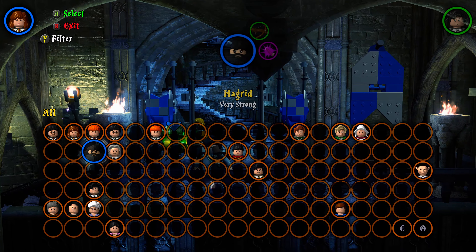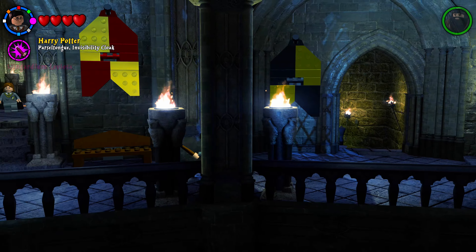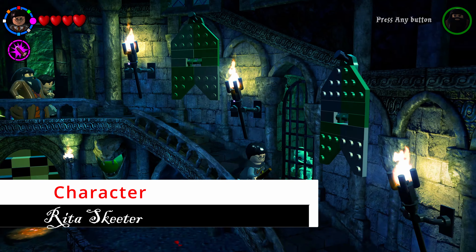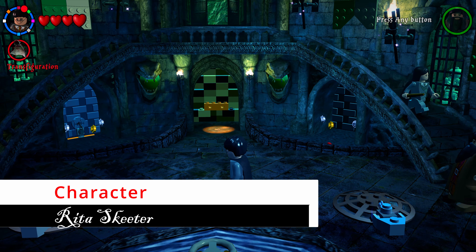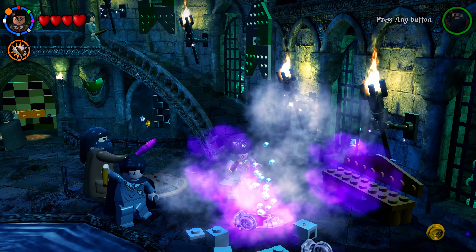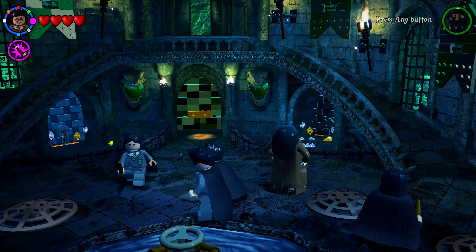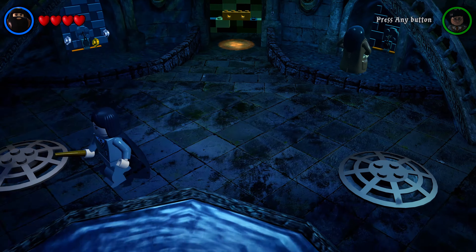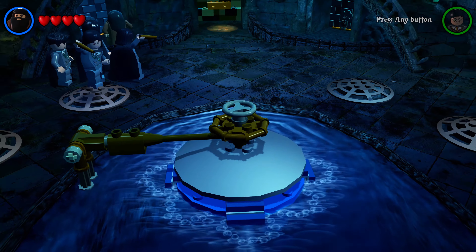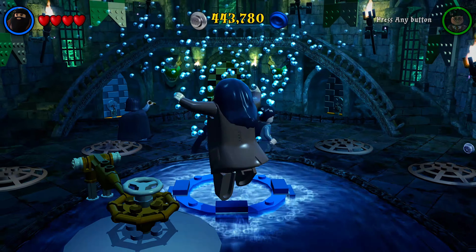In the Slytherin dorm entrance, use Reducto to shoot the four silver locks off the grates on the ground. Build a chain that places on the right-sided wall — now you have two heavy chains. Use your strong character to pull both heavy chains, which moves the lid on the fountain and shoots you up to your next character piece.